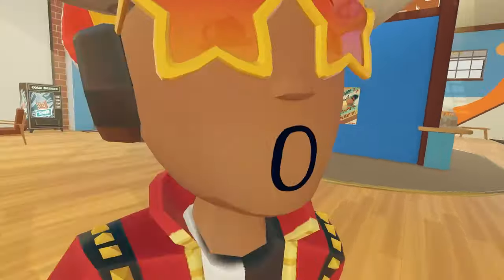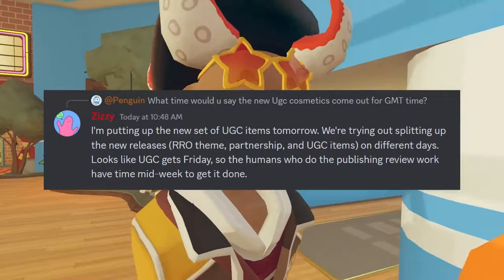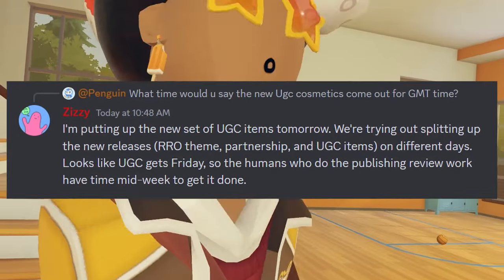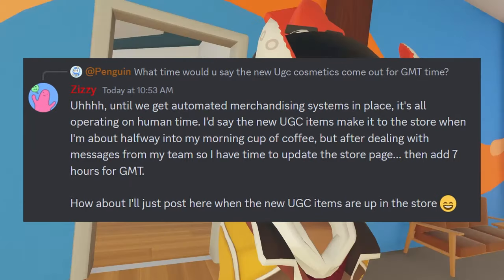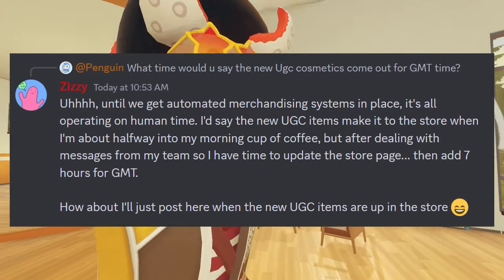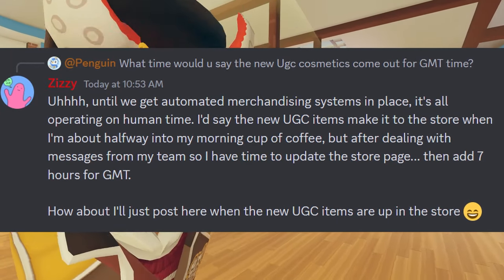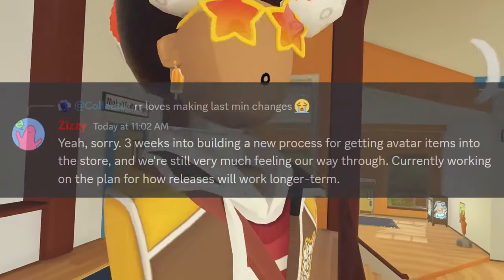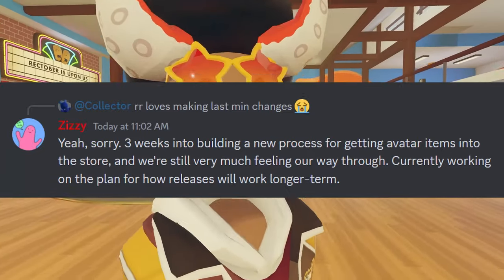There's also some new UGC added inside the game — we got this new Ghost Scarf, it's pretty cool, be sure to let me know what you guys think. It was also confirmed with UGC items that Zizzy is going to be putting a new set of UGC items up tomorrow, which is going to be Friday. They're trying to split up their new releases — RO themes, partnerships, and UGC items on different days. UGC gets Friday so the humans who do the publishing review work have time midweek to get it done. When asked what time the UGC cosmetics would come out, Zizzy says: until we get an automated merchandising system in place, it's all operated on human time, and the new UGC items make it to the store when I'm about halfway into my morning cup of coffee, after dealing with messages from my team so I have time to update the store page — then add 7 hours for GMT. And when someone mentioned RO loves making last minute changes, Zizzy said: yeah, sorry — three weeks into building a new process, we're getting Avatar items into the store and we're still very much failing our way through. Currently working on the plan for how releases will work longer term.